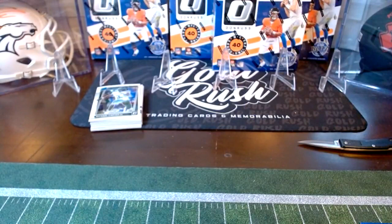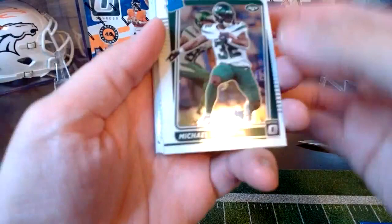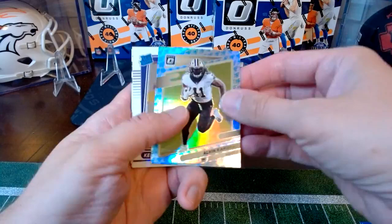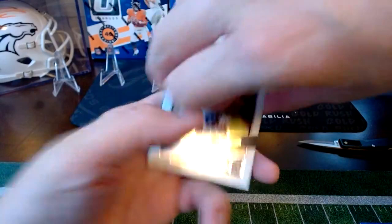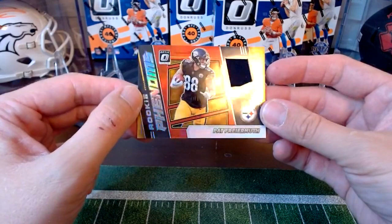Continuing on: Michael Carter, Mike Williams, Brandin Cooks, silver for Nasir Adderley, Tylan Hill, Will Fuller, Robert Woods, silver for JC Horn going to the Panthers, Andre Cisco, Randy Moss, Marquise Brown, and a rocket ship short print for Alvin Kamara going to the Saints — nice looking card. We've got Kellen Mond, unfortunately no longer with the Vikings, CeeDee Lamb, Darnell Mooney, Rashawn Slater, and our jersey card is Rookie Phenoms going to the Steelers — Pat Freiermuth. Nice looking card.